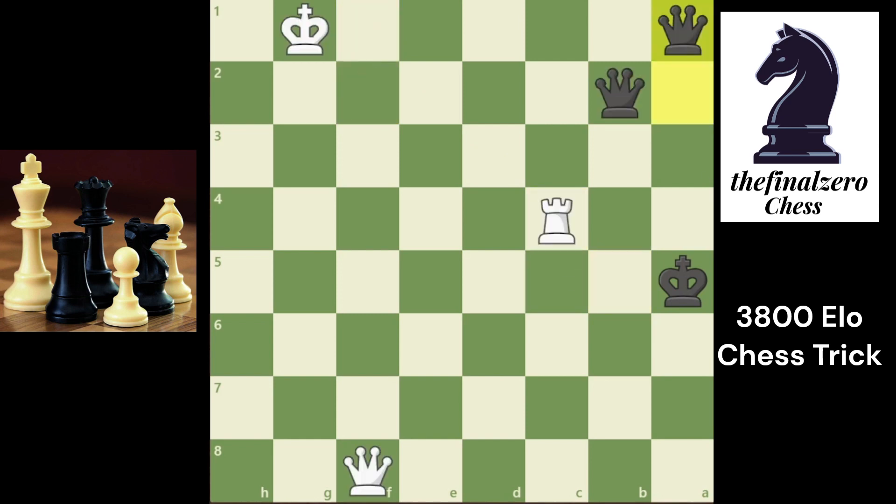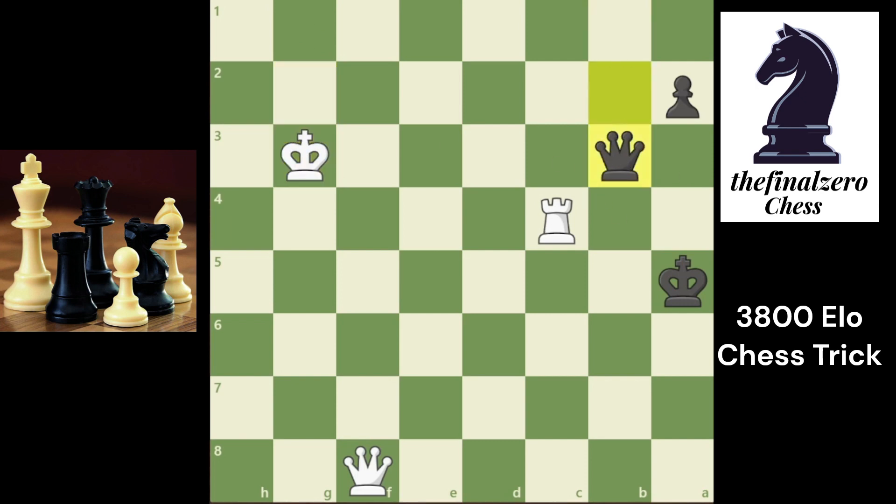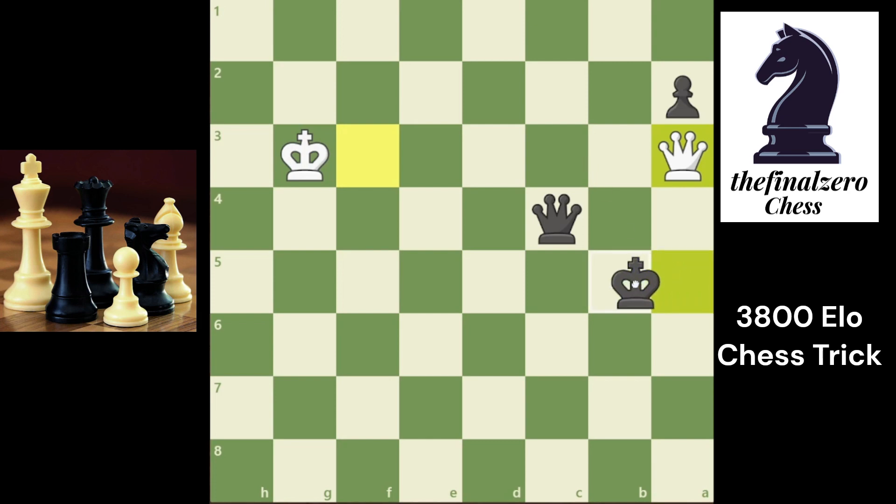If he goes to king g2 or king g1 you have to go to king g3. You play queen b3 check and take the rook. After he plays queen check, you go to king b5. If he plays queen check from there, you play king a4 — now white doesn't have another check, and you promote the other pawn or play queen check and black wins. Thanks for watching, and there is also another brilliant trick here.